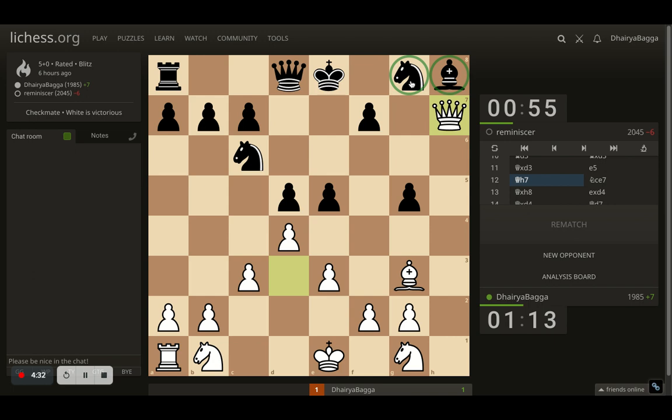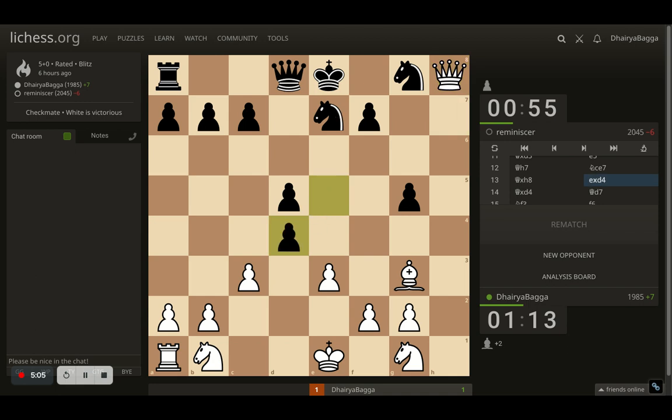Opponent missed one important thing — the queen is still active. Here comes queen to h7, and now you cannot save both pieces. If you try to defend the bishop with the queen, the knight hangs. If you try to save the knight, the bishop hangs. So one piece is going down for sure. Opponent plays knight to e7, which was an even worse way of defending because the only piece that was developed properly on a natural square just retreated. So I took the bishop, opponent takes the pawn, and now I take that pawn with the queen to get her active.